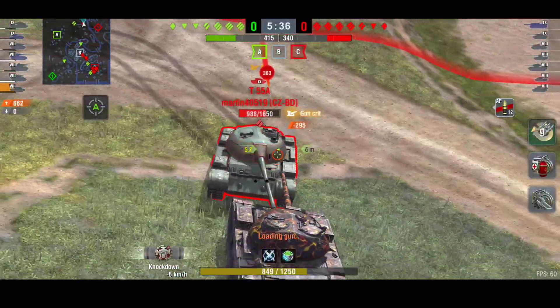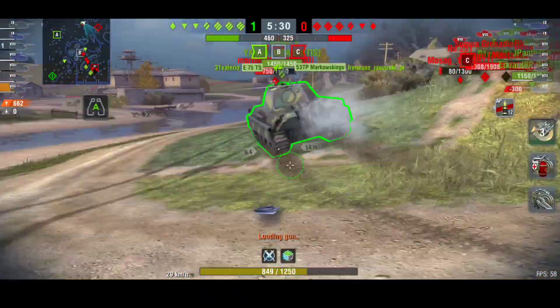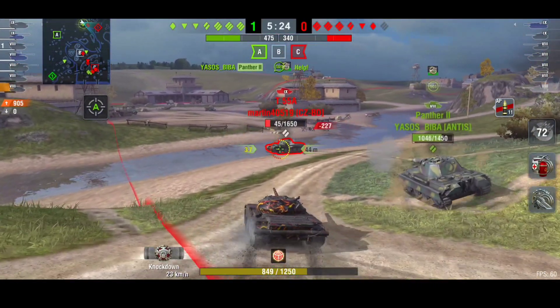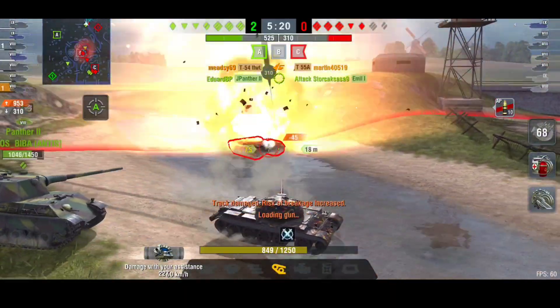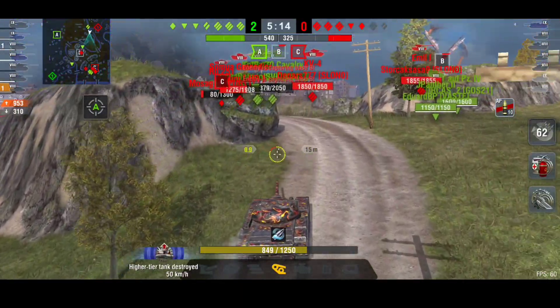A drift causes him to miss us, which is lucky because we're not getting any blocked damage from this guy. The Panther comes to help and we manage to track him, bringing him down to a one-shot. I get a lucky bounce and we take him out. Not bad at all — and that's a tier 9 medium tank.